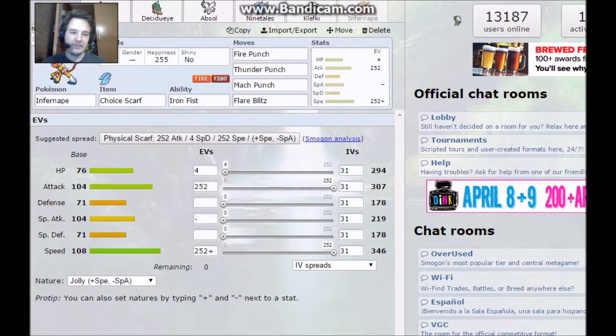And last we have Infernape with a Choice Scarf and Iron Fist. It's Jolly with Fire Punch, Thunder Punch, Mach Punch, and Flare Blitz, to make full use of Iron Fist.